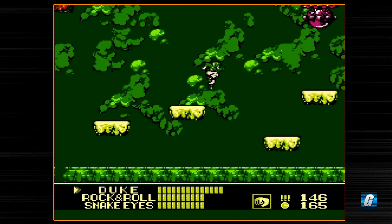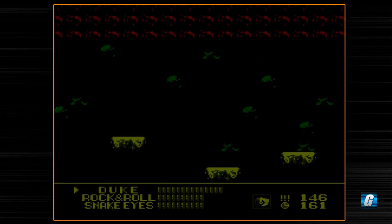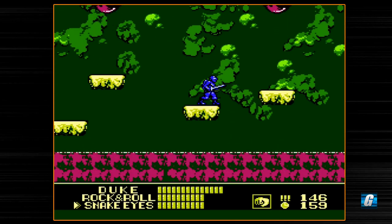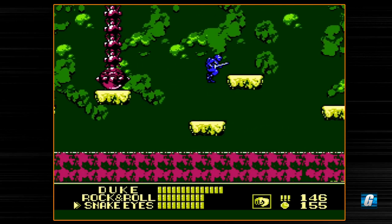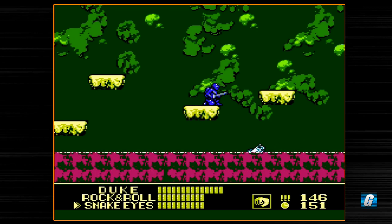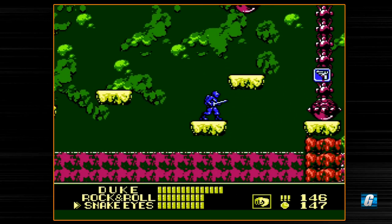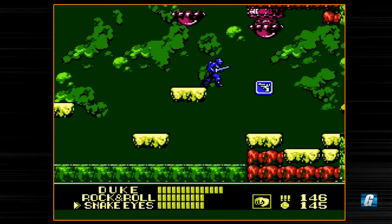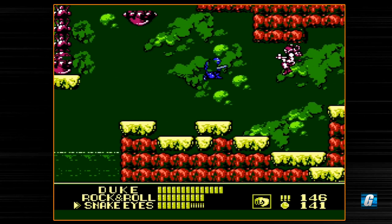Something I wanted to note on this first mission is that the blinking water down below actually has platforms within it — they're not endless pits on this level. But on subsequent stages, every pit pretty much is an endless pit. So this mission kind of eases you in when it comes to endless pits.